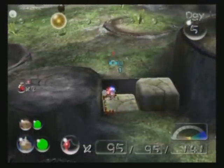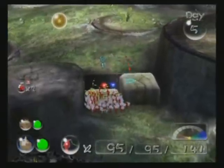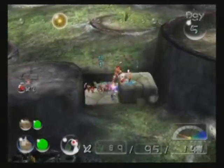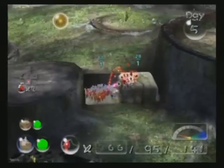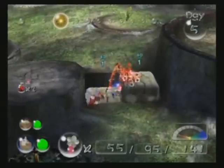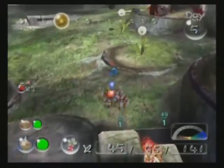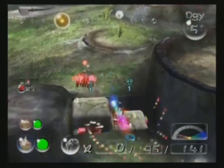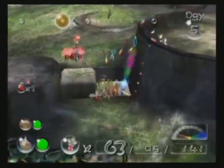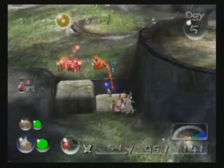I don't know how to get a full Pikmin squad up here. I'll just do this. I know what to do — I'll throw them here, and then these guys can come, and then this one person can stay up, and the other can throw all of them up here. That sounds — that makes sense.